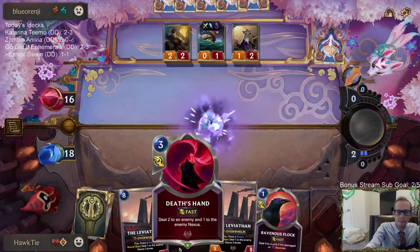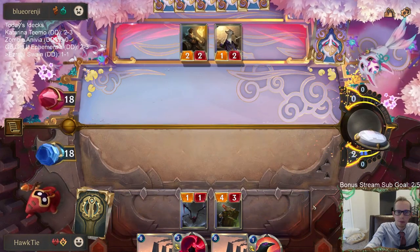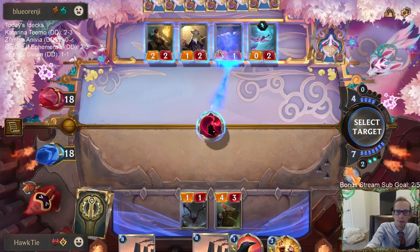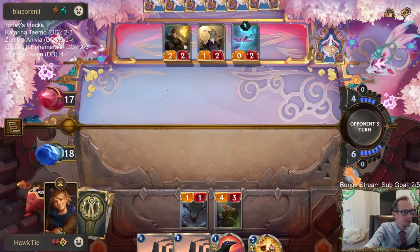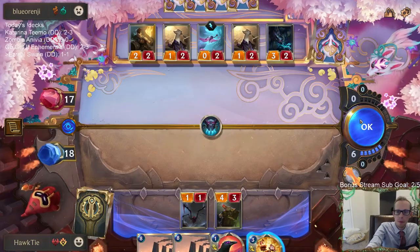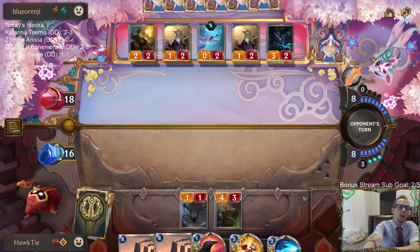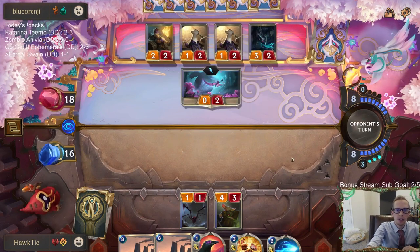I forgot I'd get Excited here - I just have the one copy because we hadn't seen that at all. Finally got a Puff Cap - Swain needs two more to level up. They use Go Hard and they also go wide, just playing a lot of small things and attacking wide. Then Doom Beast drains you out. They do all that kind of stuff. Thanks for the bits, Kitty Dexterity.